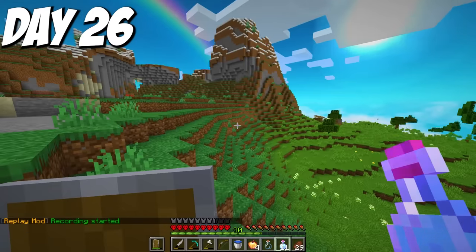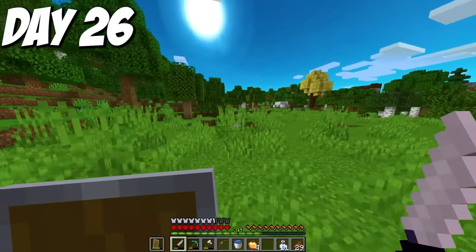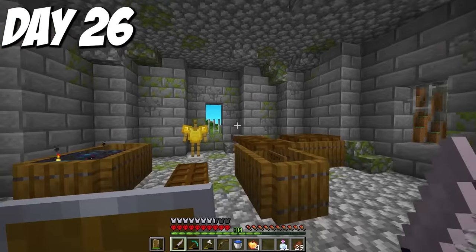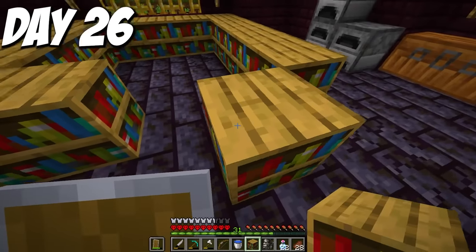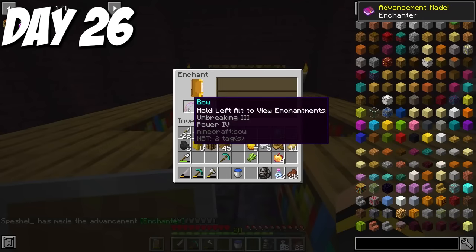Day 26, I decided to head home. I had level 30, enough books for enchantments, and just had to get lucky to master the fire element very soon. On the way home I grabbed some obsidian for my enchantment table and also took down a tower dungeon for experience and golden apples. Once I got home, I set up my enchantment stuff and immediately put Power 4 and Unbreaking 3 on my bow, which would be amazing for dealing with spirits.